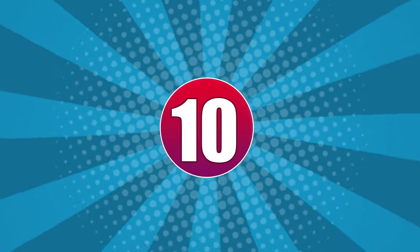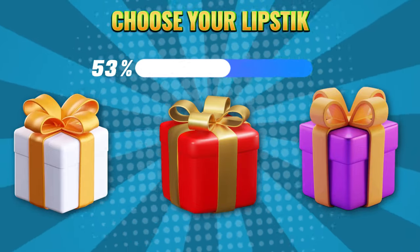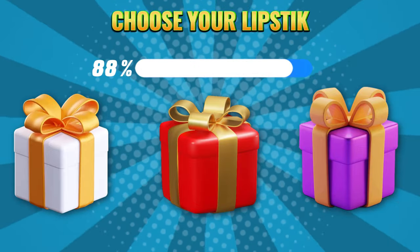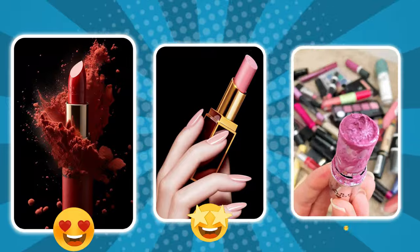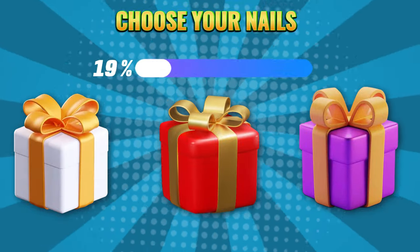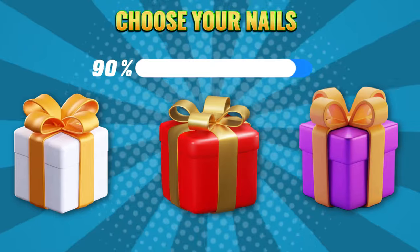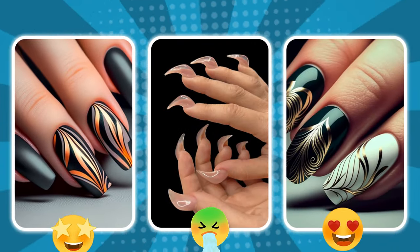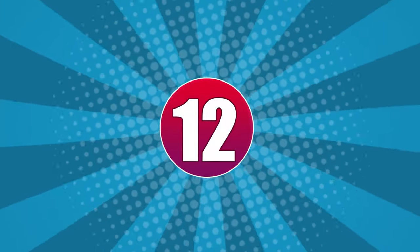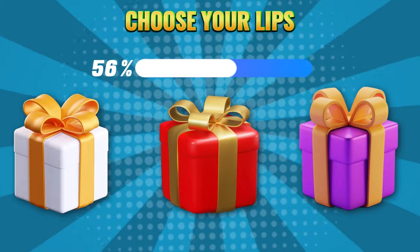Round 10. Choose your color: white, red, or purple. Round 11. Choose your color: white, red, or purple. Round 12. Choose your color: white, red, or purple.